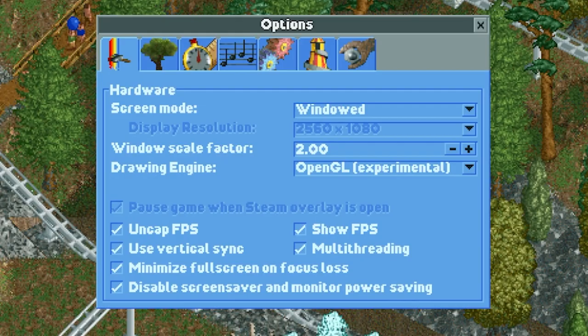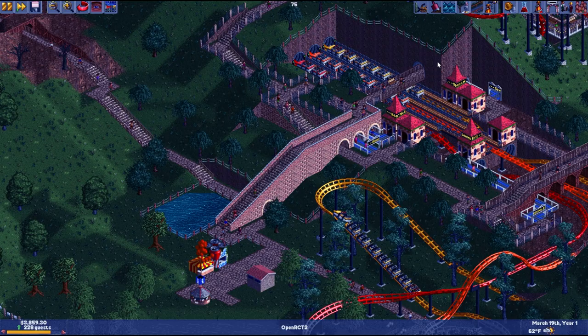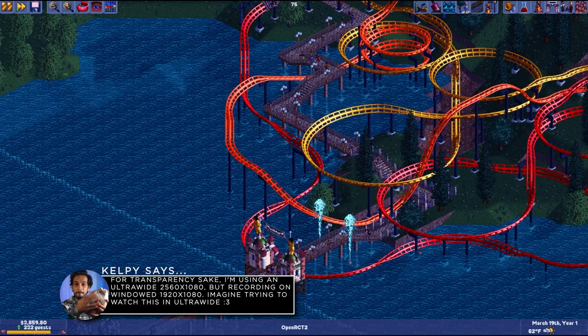Go into Options — and this is where the crème de la crème starts. You have the option of Full Screen, Borderless Full Screen, and even Windowed, so you can also tailor it to whatever resolution you'd like. It's a really nice thing to do.